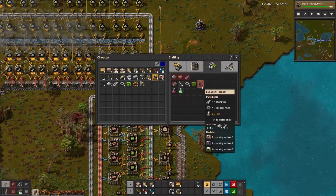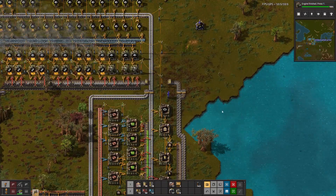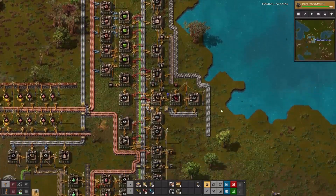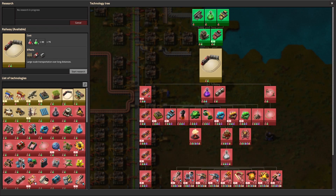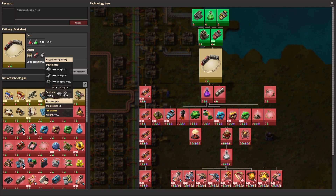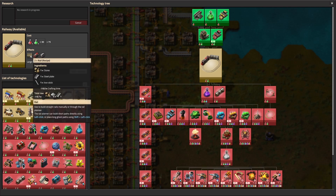Let's get some more of these guys built. Engines! Steel plate, iron gears, and pipe. Let's get the engines lines set up while that's being researched, because that is going to take engines, electronic circuits, and steel plate. We got all that, so we need to start producing the engines so we can make the locomotives. And the rails — they're going to take stone, steel plate, and iron stick.